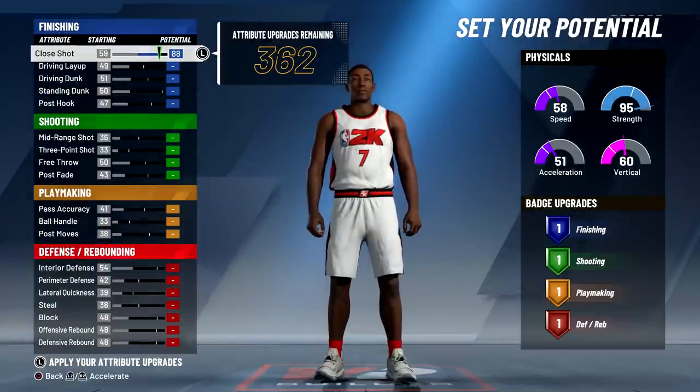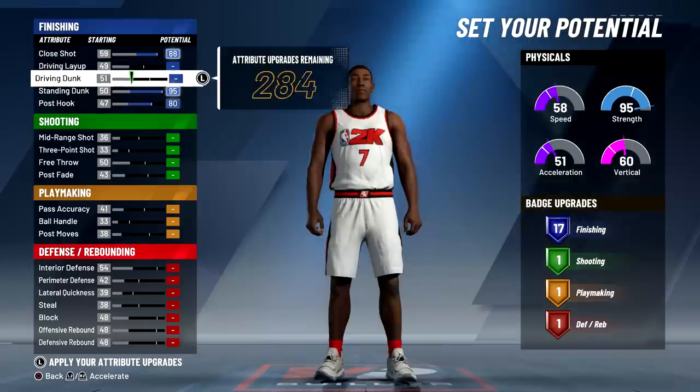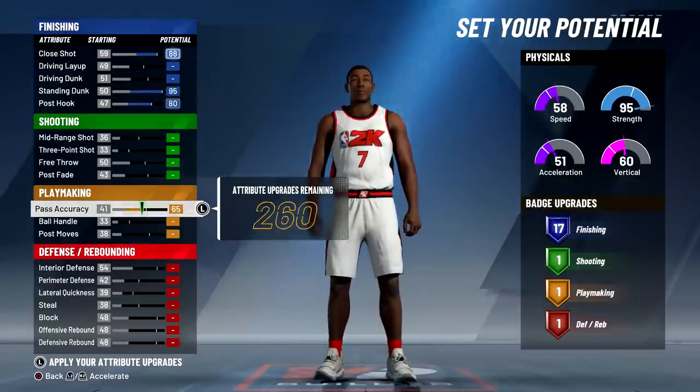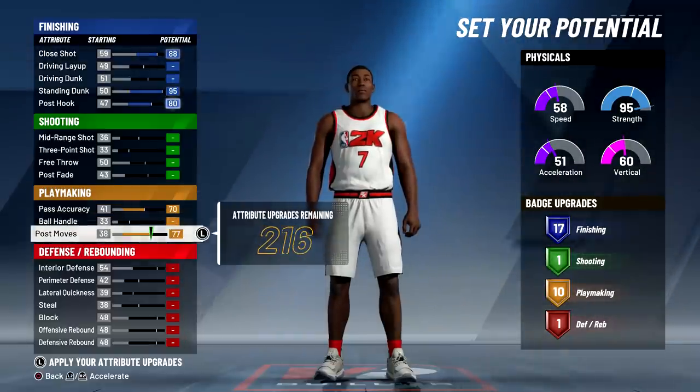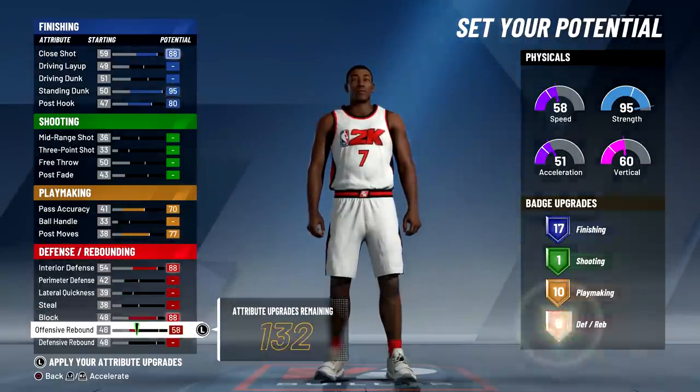Once you get to your attributes, max out your close shot, max out your standing dunk, and max out your post hook. Get back to those two later. You want to max your pass accuracy, or at least put it to 60 or 65, but max it out. Max out your post moves, and on defense max out your interior defense, block, and rebounding.